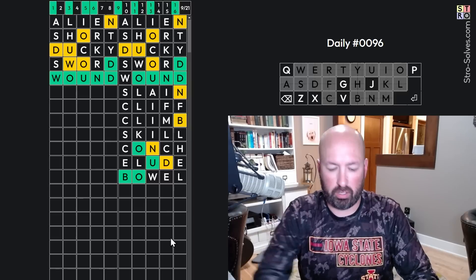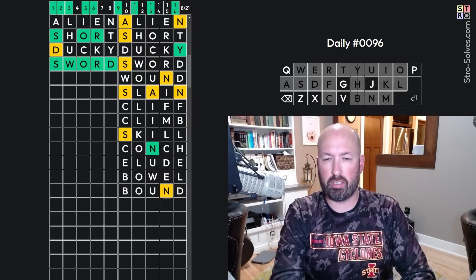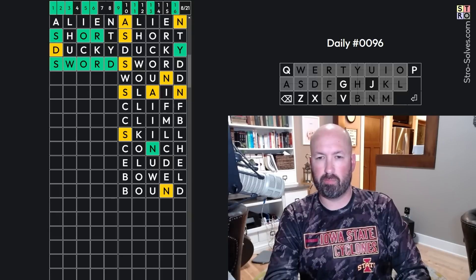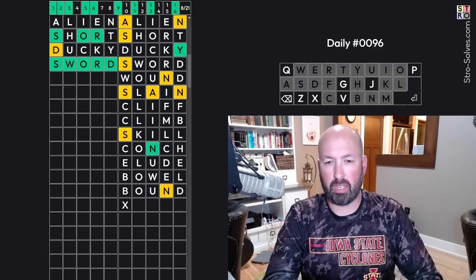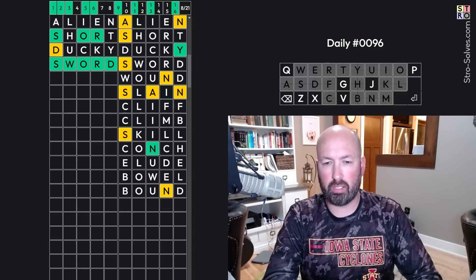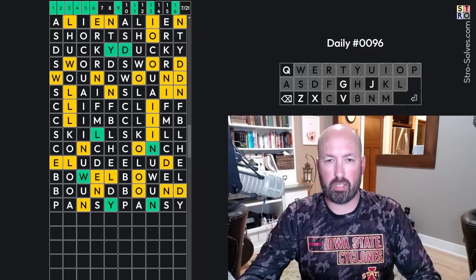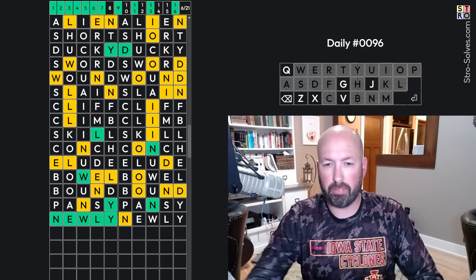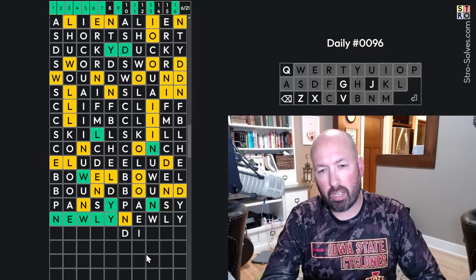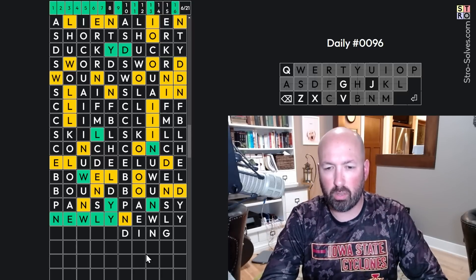Let's go back up to the top. So this is now 'bound' — got the B there. This one — the A — it could be N-A-Y, then it would have to be S-N-A-Y. I don't think so, so I think the A is second. Pansy. There we go. Now this is — we've got the W-L-Y, so 'newly.' This one is D-I-N — oh, dino — dingo. Okay, there we go.